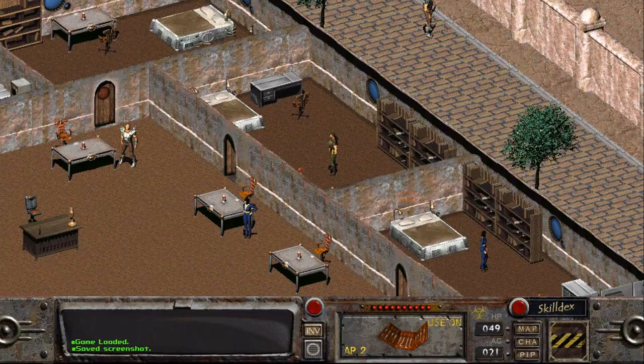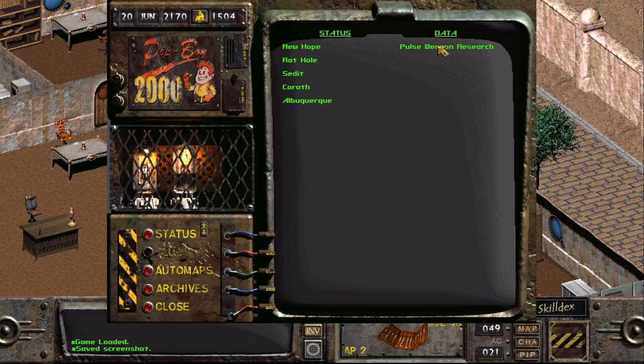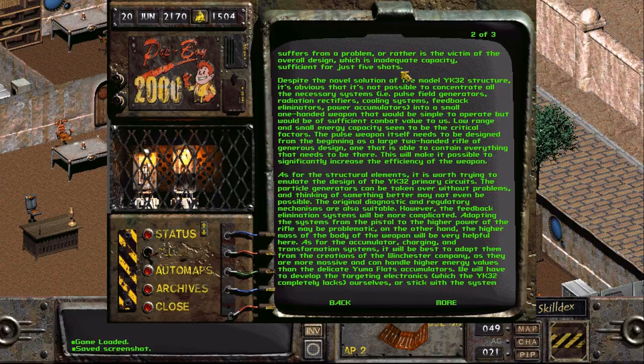Welcome back, everyone. Welcome back to Let's Play Fallout 1.5 Resurrection. We're still in the Imperial Palace in Albuquerque, and we've just gotten this rather interesting pulse weapon research holodisc, which we've been reading.